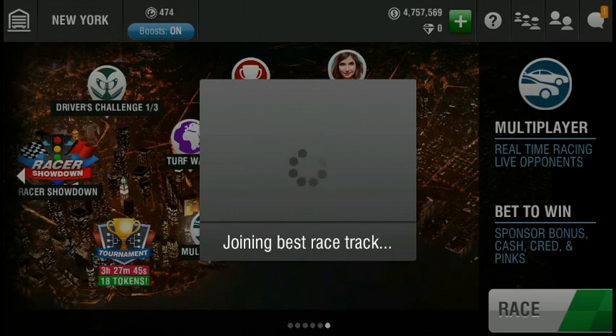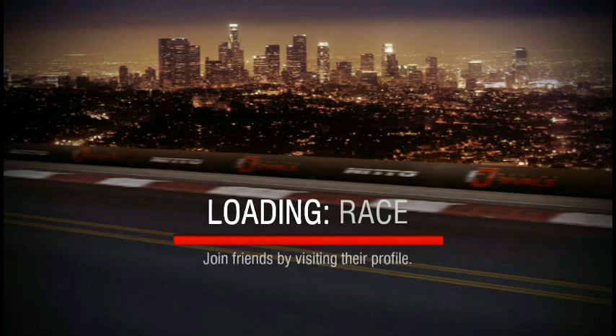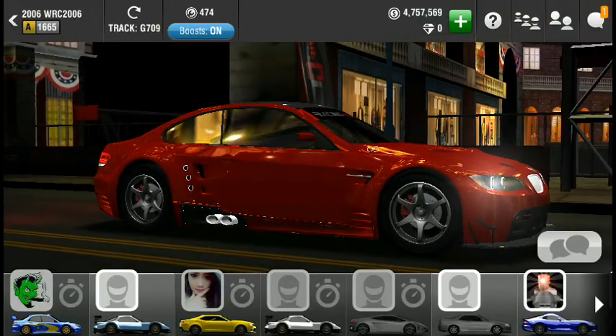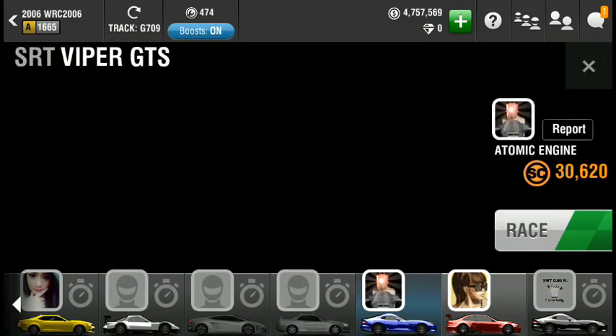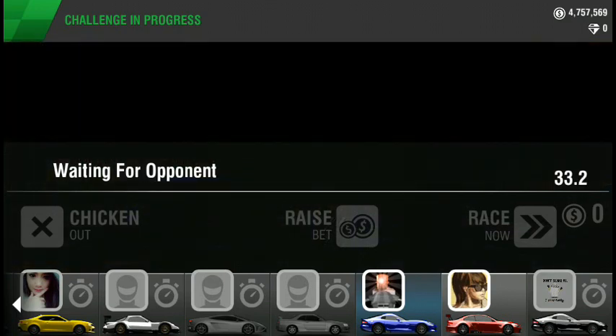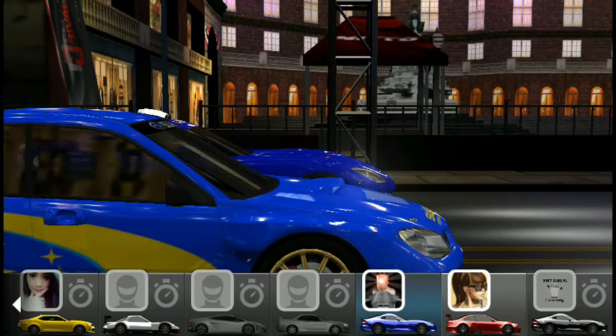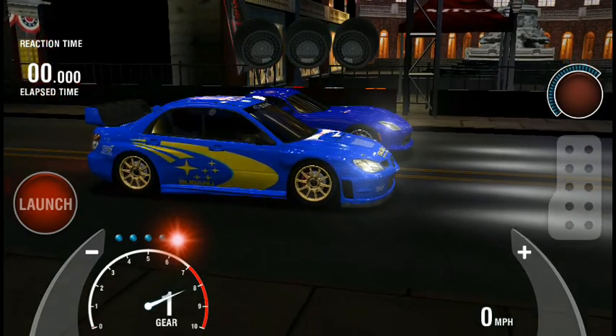Today I have a 2006 WRC perfect launch tutorial. This car is a bit difficult - it's just straight difficult. The launch is on the second light. The first shift late and the second shift just before - every other shift just before perfect launch at about 3200 RPMs. Let's race.